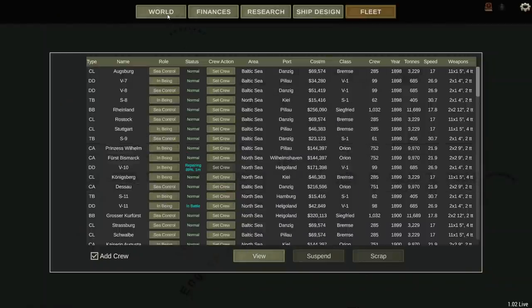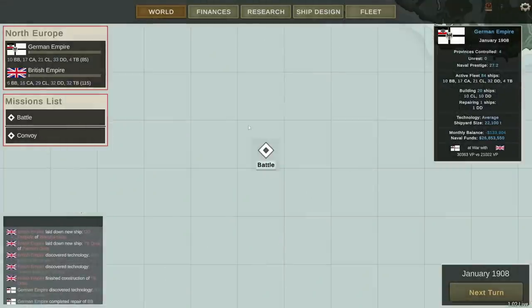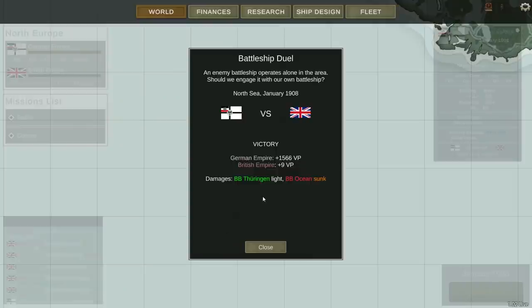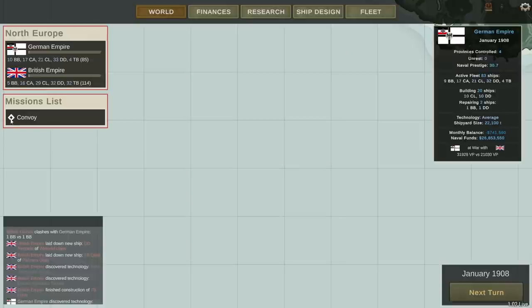Let's go ahead and start building some — we'll get 10 of them going, and then we'll probably scrap some of the older ships. There's a one-on-one battleship duel which I'll auto-resolve. It worked — we sank the Ocean. If you remember the last episode, we kept having this encounter between the Thuringian and the Ocean and he kept running away. That time I auto-resolved and we sank him. Beautiful.